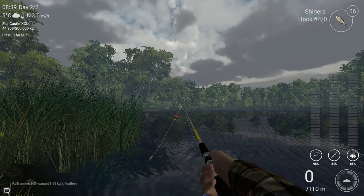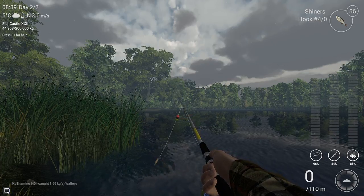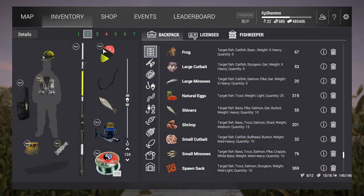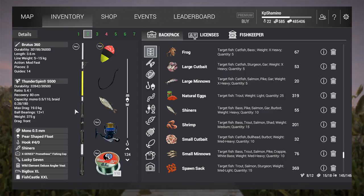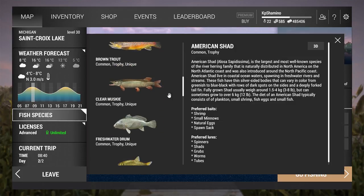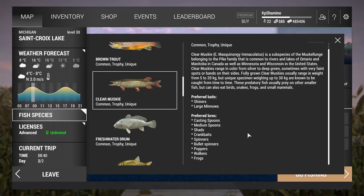Let's look at the setup. Confirmed time frame: 8 to 9 am, cloudy day. Setup: Brutus 360 rod, Thunderspin 5500 reel, mono 0.5mm line, pear-shaped floater, hook 4-0, shiners at 120cm deep. They sit a little deeper, not at the surface. If you're unsure what bait to use, check the fish species menu - large minnows, casting spoons, medium spoons, shads, crankbaits, spinners, bullet spinners, poppers, walkers, and frogs all work.